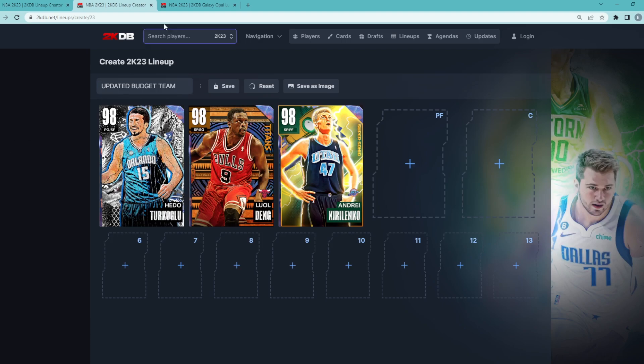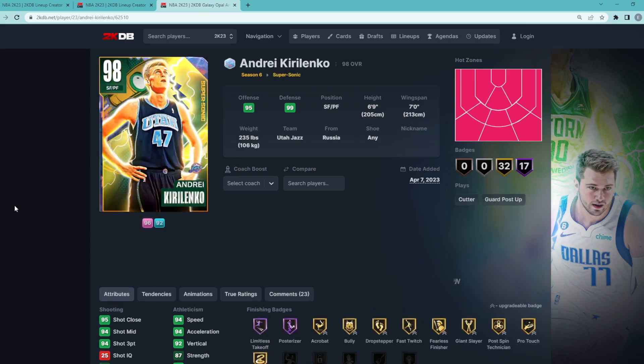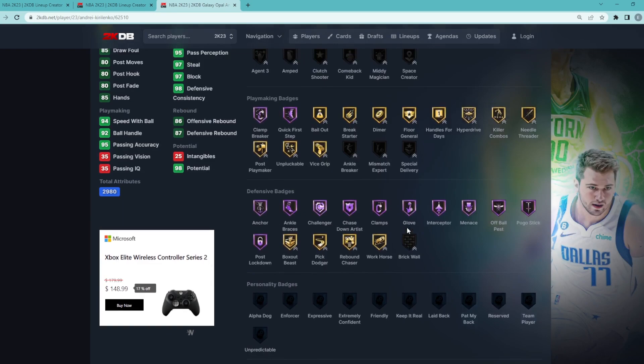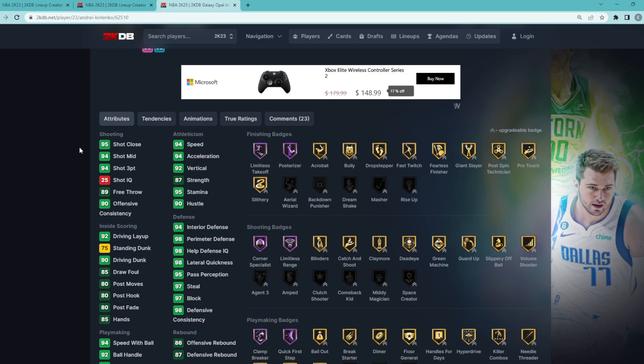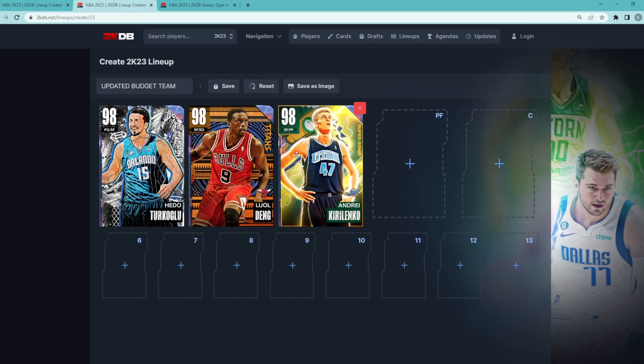At the starting small forward position is going to be the Galaxy Opal AK-47. We know AK is still one of the best two-way players in the game — 6'9" with a 7-foot wingspan, 97 block, 97 steal, 98 lateral quickness, 98 perimeter, 94 interior defense, tons of Hall of Fame defensive badges, a pretty good jump shot, and elite dribble sigs. He's only around 25 to 30,000 MT right now. When the super packs first dropped he was like 15 to 20k, but he went back up a little bit. Still, that's extremely good value for a card on AK-47's level.